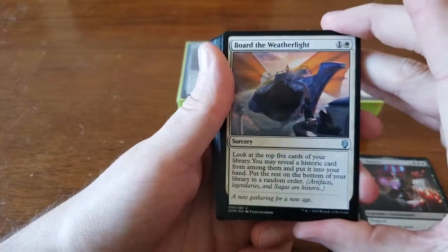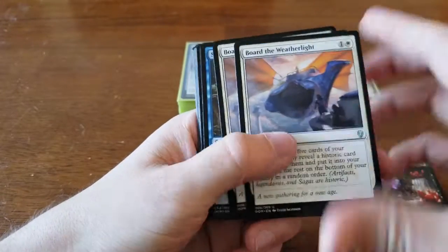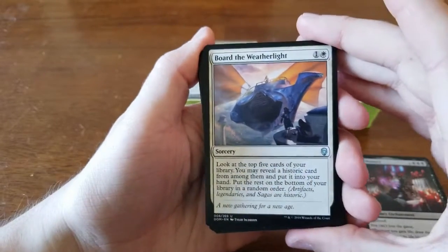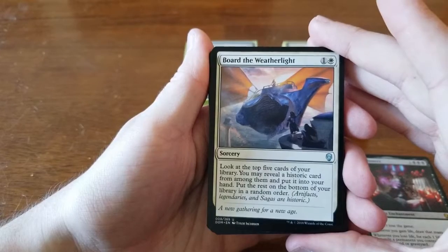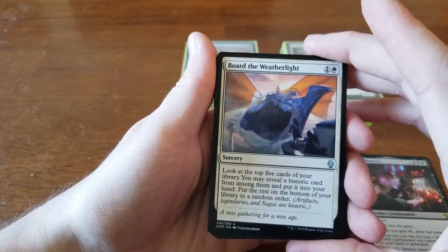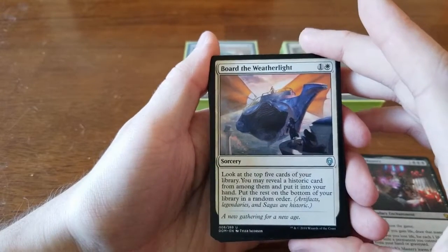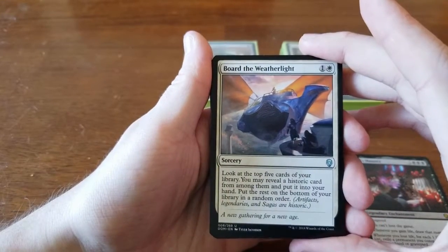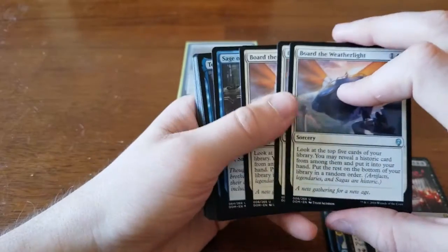Moving to our uncommons we didn't use: we had two or three copies of Board the Weatherlight — one and a white. You look at the top five cards of your library, reveal a historic card from among them, put it into your hand, and put the rest on the bottom in random order. It's a good dig spell, but it takes the place of buffs or creatures we needed, so we didn't play it.